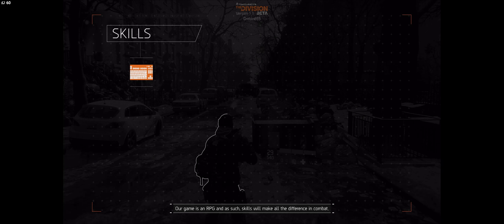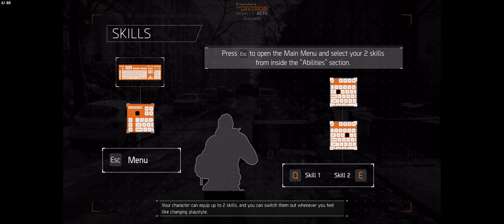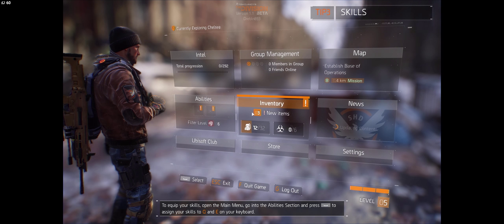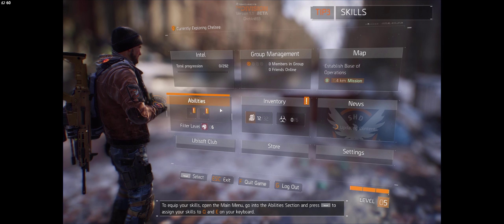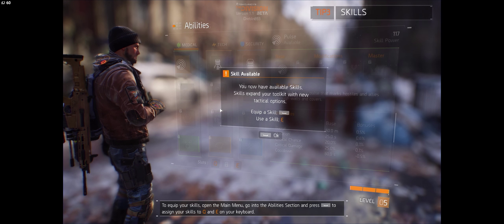Our game is an RPG, and as such, skills will make all the difference in combat. Your character can equip up to two skills, and you can switch them out whenever you feel like changing playstyle. To equip your skills, open the main menu, go into the abilities section, and press Space to assign your skills to Q and E on your keyboard.